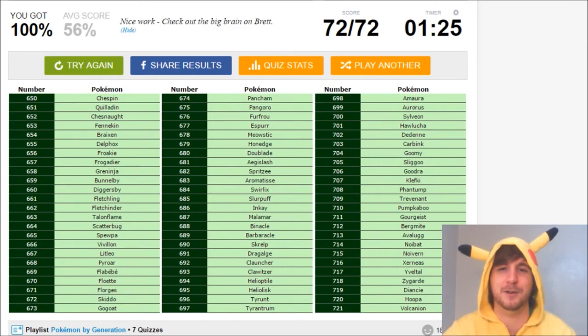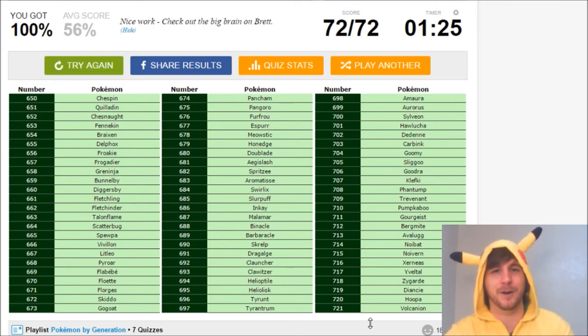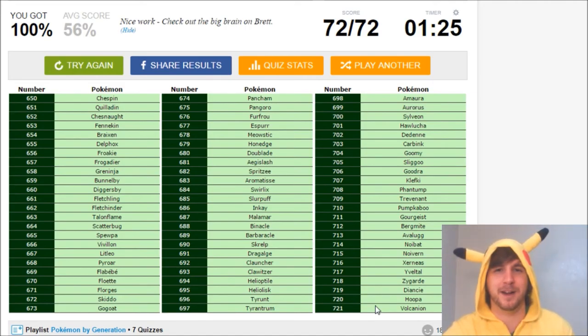Gen 6 is the weakest generation in Pokémon by far. And wow, the average score is only 56%. So yeah, that's it. I can already see all the hate coming because of me not liking Gen 6.